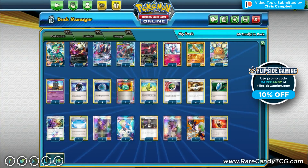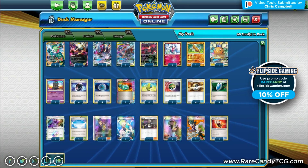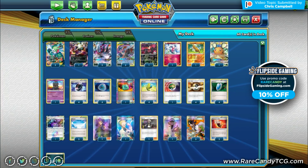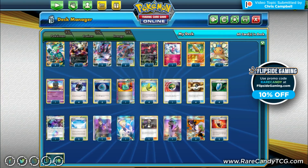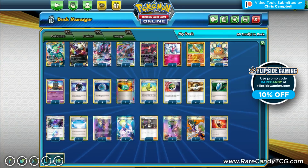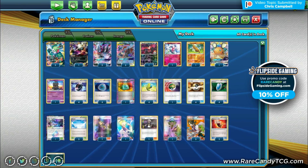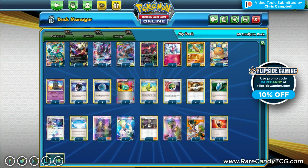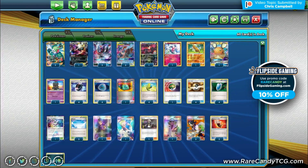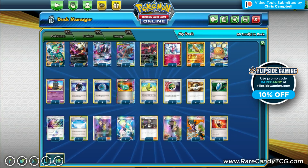If you want to have a bigger say over the types of content that come out on this channel and help support us, I'll have a link down below in the description. Getting back to the video — this is a deck I was actually looking forward to experimenting with in expanded. It's very reminiscent of the old Turbo Dark deck that ran Darkrai EXes, but now we have the new Greninja Zoroark to take its place.